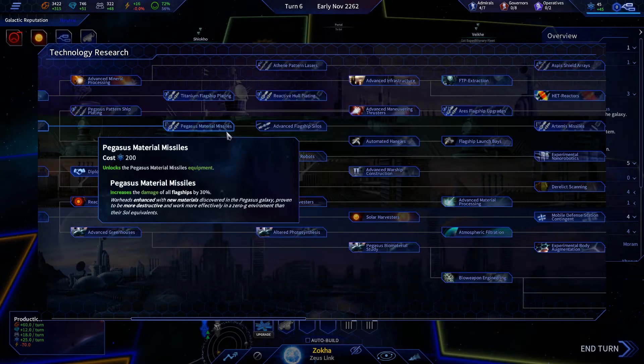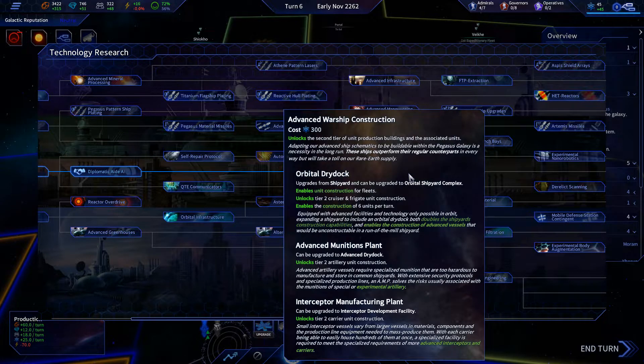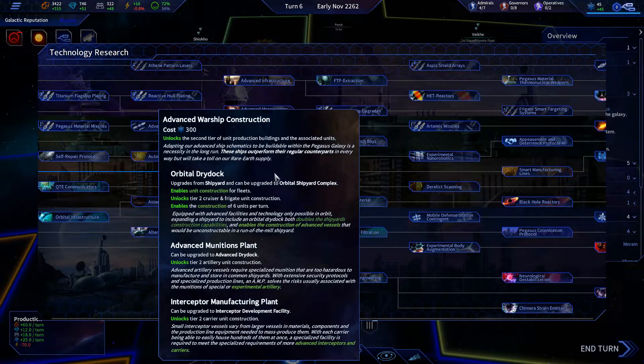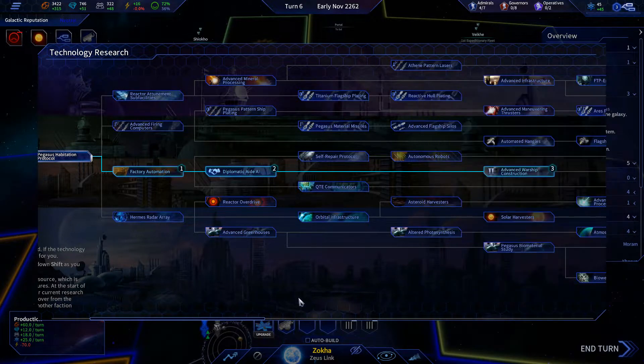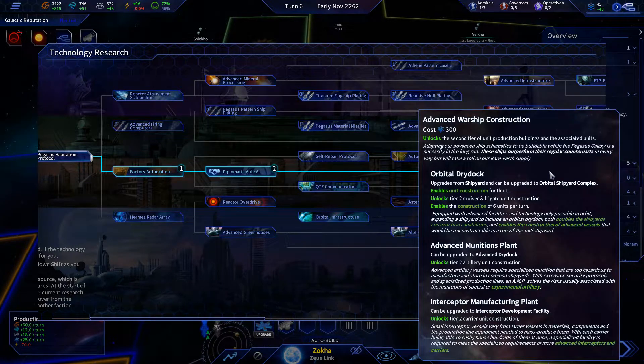I'm looking at how to unlock the tier two ships. Okay, it's over here — advanced warship construction. Here we go — orbital dry dock. Honestly, I want to rush this. Once we have enough research I want to rush that.